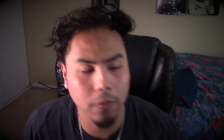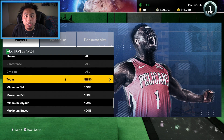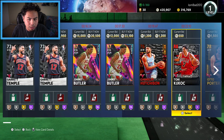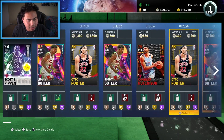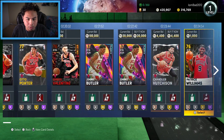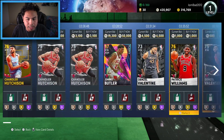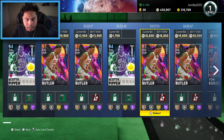Now the small forward position — vital to have a good player here. We stop and land the Bulls. We've got a Galaxy Opal Jimmy Butler and a Scotty Pippen — I wish it was a Dark Matter Scotty. Can't really find anything better, so Galaxy Opal Jimmy Butler it is. Not too terrible, we'll take it.